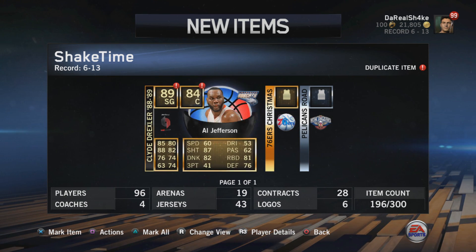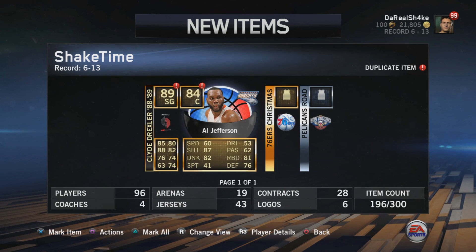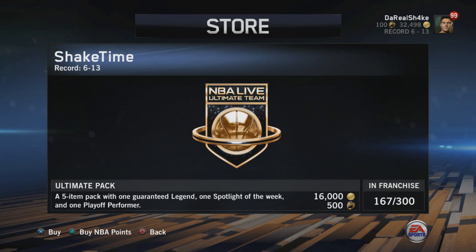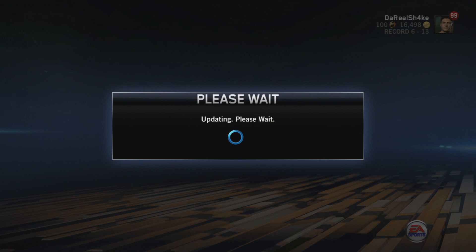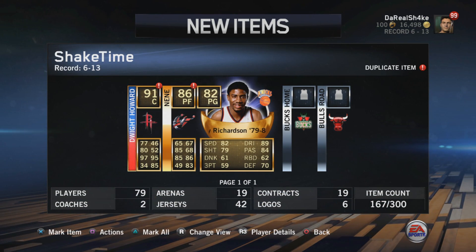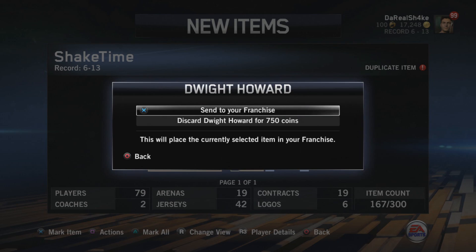I know you guys want to see some gameplay with these — I will be doing that right after this pack opening. I'm gonna go quickly and sell some crappy gold players I'm not gonna be using, so I can open up hopefully two more packs. We're back and yeah, I sold some things so now we can open up two more of these packs. We're spending all our coins today, splurging on the ultimate packs.